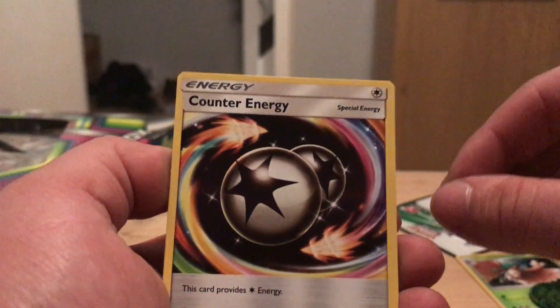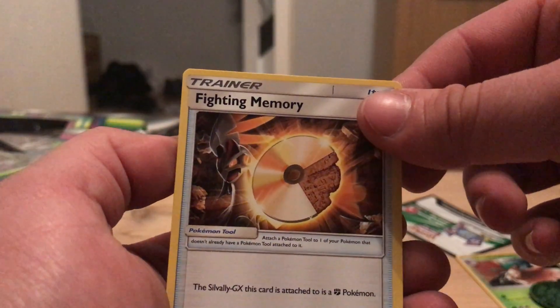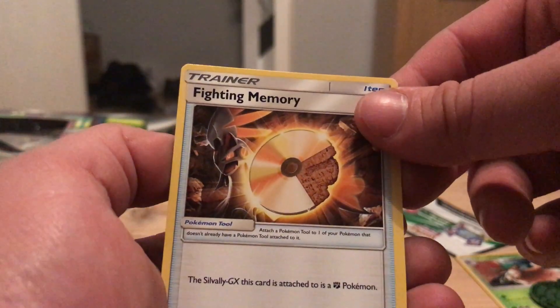Lusamine, Counter Energy — that looks cool — and Fighting Memory. The Silvally-GX it attaches to is a Fighting Pokemon.